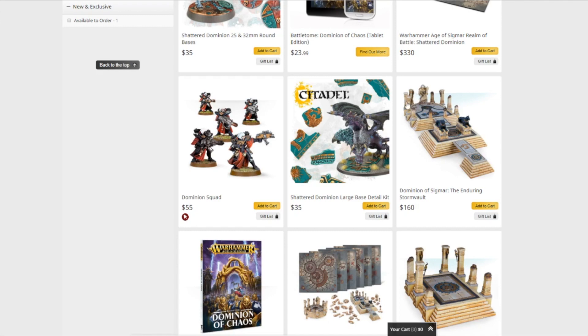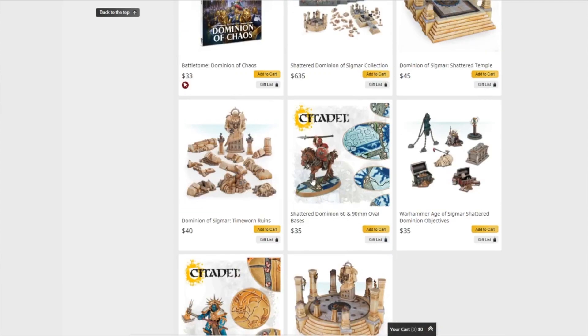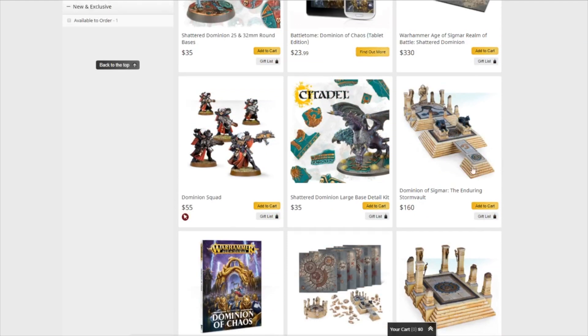You also get the destroyed columns and this little Sigmar statue around the front, plus the little cloister pieces. This set is $90, and you get about the same amount of stuff as $160 worth of terrain on GW's site, plus the board, wound tokens, and cards. You might not get the Sigmar statue or the slightly larger terrain pieces, but I feel like sacrifices can be made for $50 retail savings.